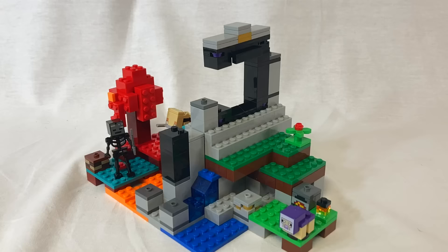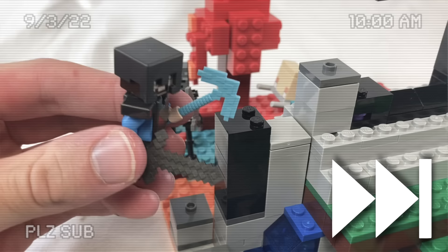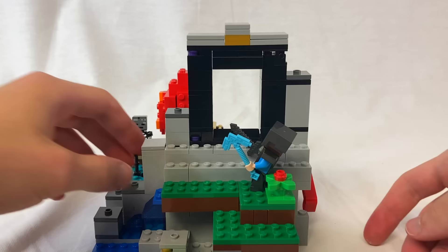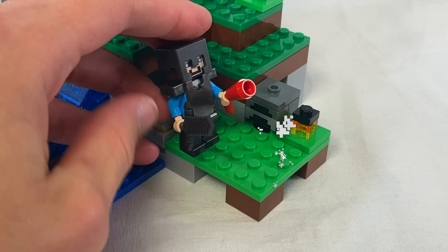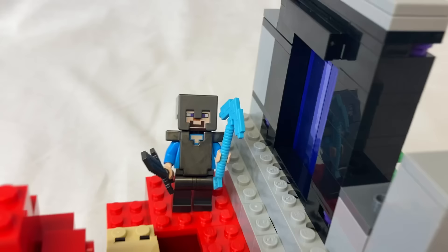Steve is somehow already decked out with netherite and can mine some obsidian to repair the ruined portal — great mechanism, just top notch. Now it's time to go to the nether. Steve said goodbye to his loved ones, because he needs to cook food to bring with and hop through the portal. This place is extremely dangerous, so let's combine the sets now before Jeff gets any ideas.